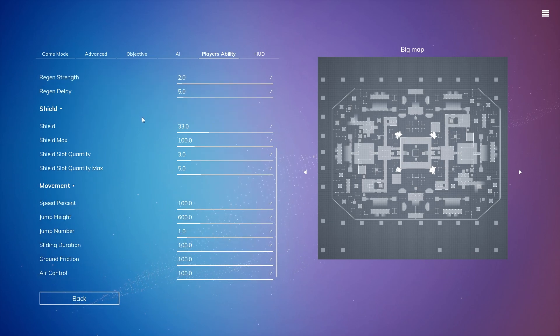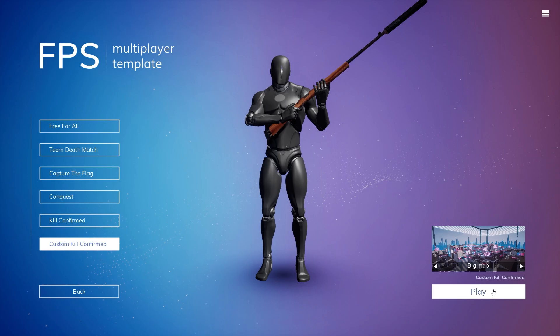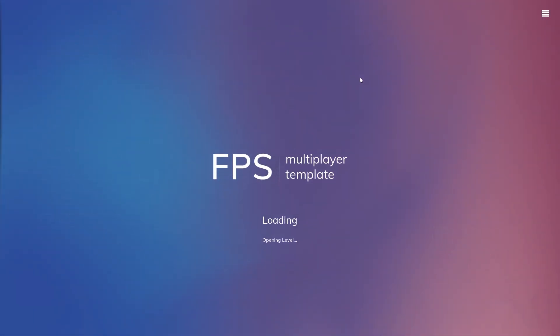For player ability, let's change the shield max to 200, and that's it. The HUD looks good — let's play our custom Kill Confirmed game mode inside of Unreal Engine 5 using the FPS multiplayer template.